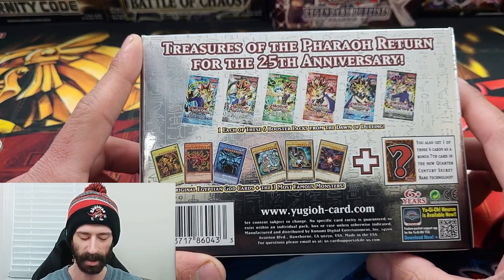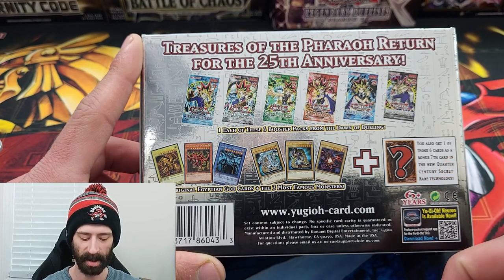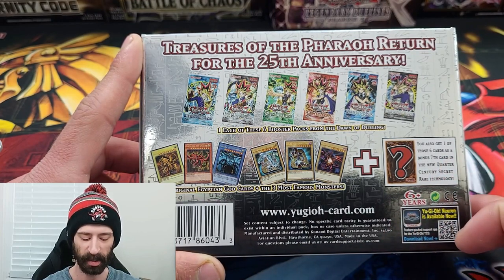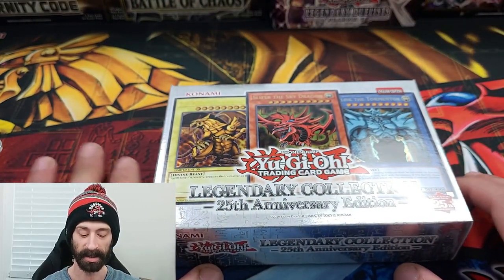In addition to that, in each one of those packs, we get one of those six cards as a bonus seventh card in the new Quarter Century Secret Rare technology.